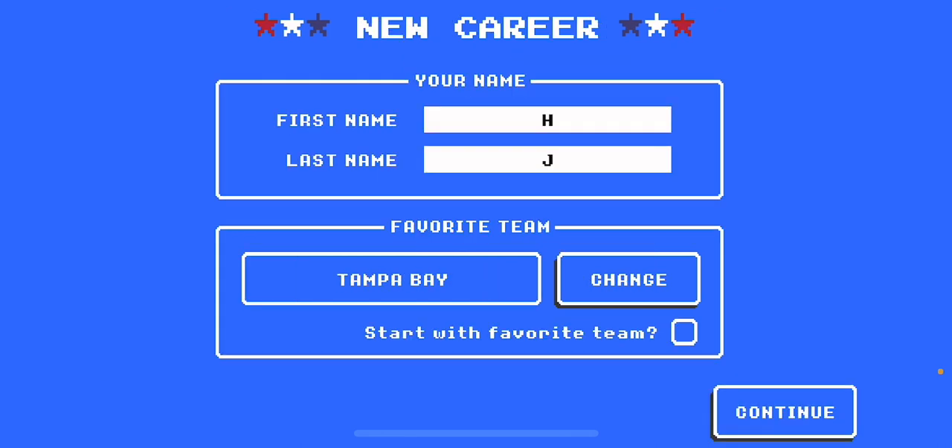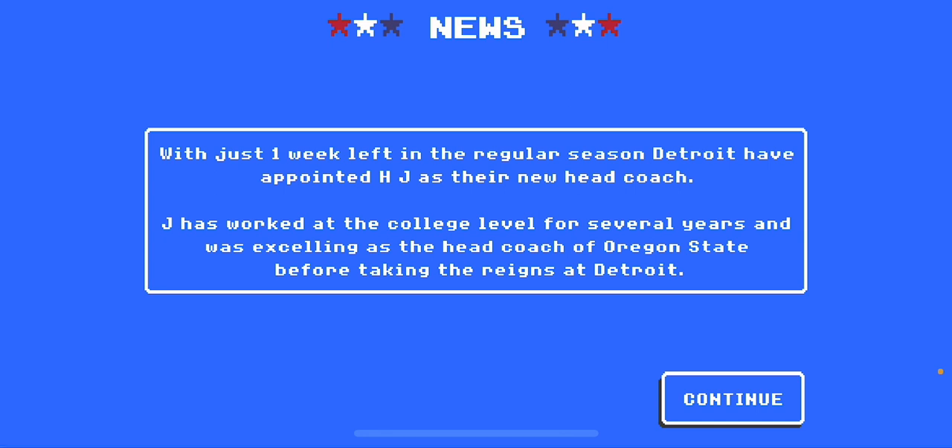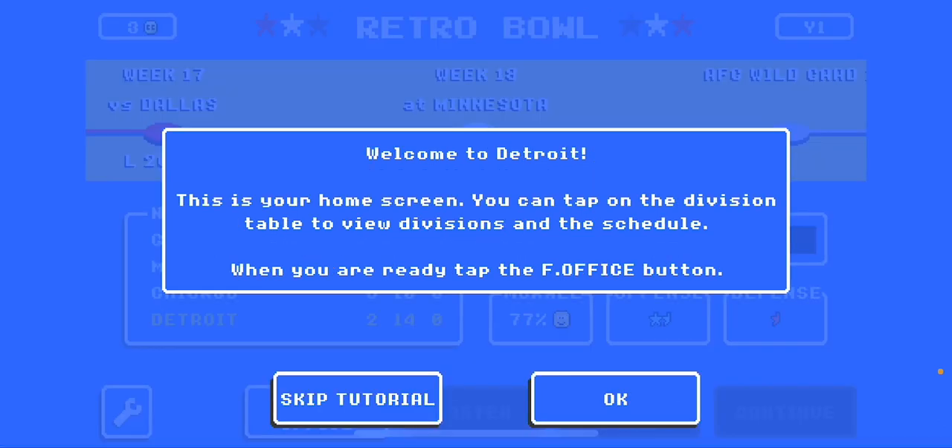With just one week left in the regular season, Detroit has appointed H.J. as their new head coach. H.J. has worked at the college level for several years and was excelling as the head coach of Oregon State before taking the reins at Detroit.